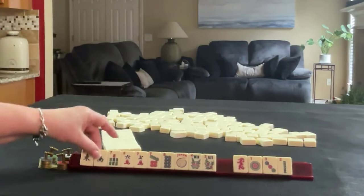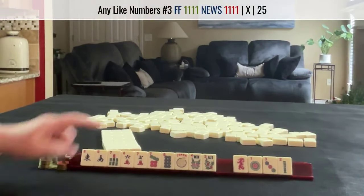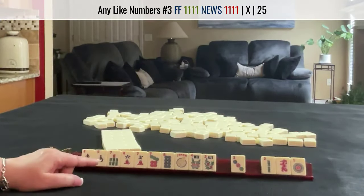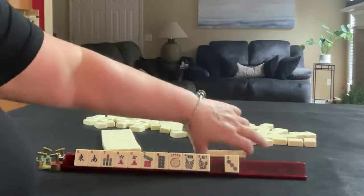I would probably keep the winds because we could maybe play like numbers with 7s and winds, so I would discard those first. Focus on 6, 7, 8 of some kind, or like numbers with 7s and winds. Let's pass these three and see what happens.